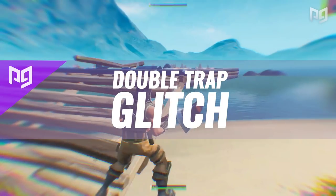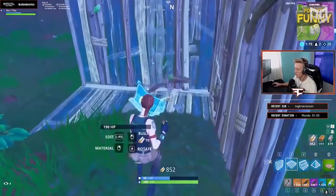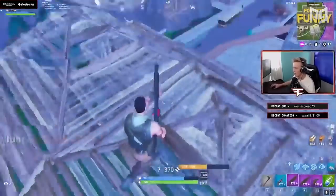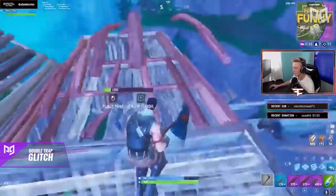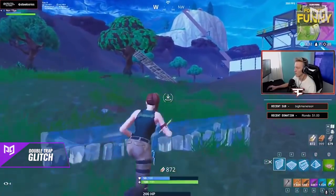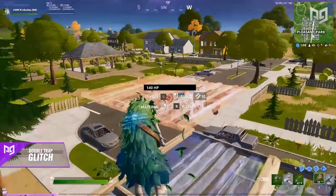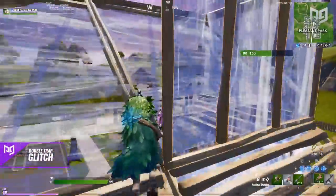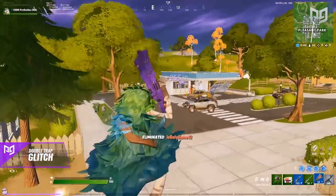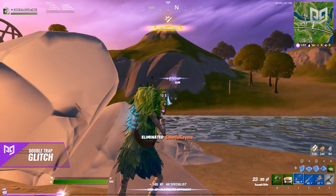Speaking of trap glitches, this next one allows you to place a damaging trap in your opponent's box from the outside. To do it, you need at least two traps in your inventory. First, take control of the floor piece on top, then place a cone and edit it into a ramp facing your direction. Pull out your traps, aim at the middle of the edited cone right at that thick line, and place your traps as fast as you humanly can. If done correctly, you should set a trap on top of the floor piece and also underneath it. This glitch has crazy potential for abuse — typically if you take control of someone's pieces you need to edit for the kill, which exposes you too. But with this, they might sit there waiting for a shot until all of a sudden there's a trap inside their box. Just like the fishing glitch, this is an apparent exploit requiring a specific setup, so you're much more likely to get punished using it. Please don't use it in a match.